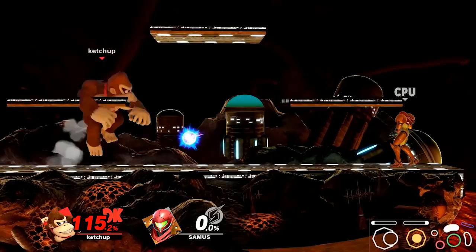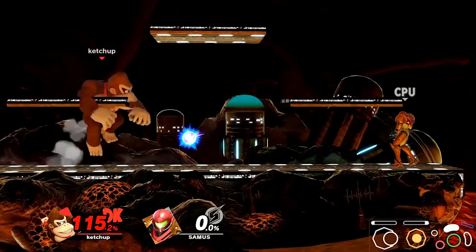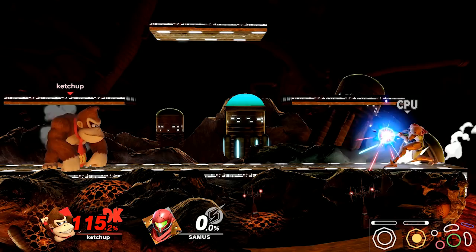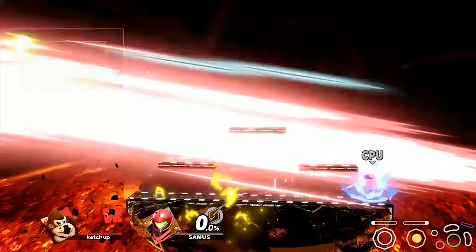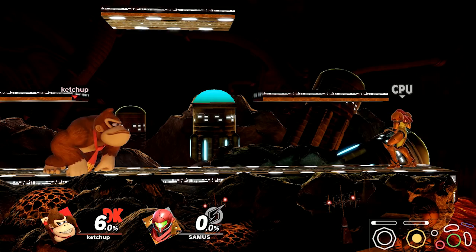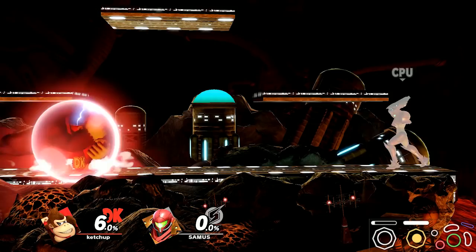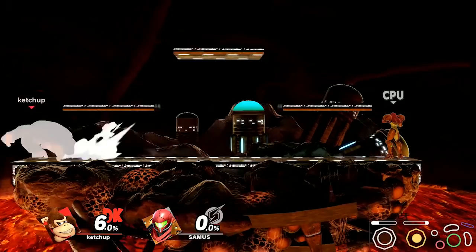You can also short hop over projectiles — that's only applicable when the projectile is small and not something like a full charge beam. Spot dodging is really good if you have low shield and don't know what to do. You could spot dodge through it, but the timing is almost like a parry, so in that scenario it might not be a bad idea to just attempt a parry. You can also block and then jump out of shield at the last second. Jumping is generally your best option since it's pretty much instant for all characters.